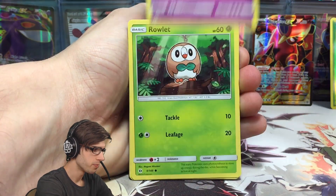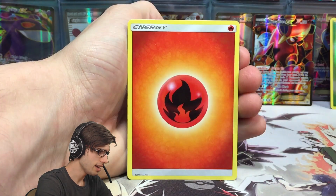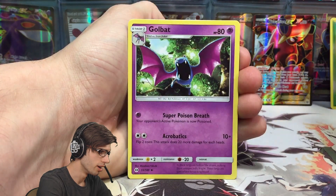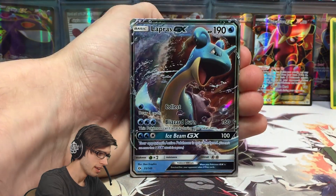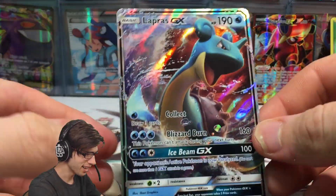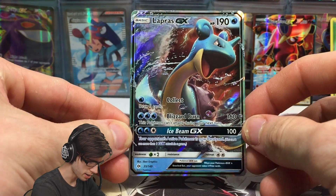We've got a Grimer, a Rowlet, Drowzee, Cutiefly, Fire Energy, Professor Kukui, a Golbat, Bounce Sweet, Reverse Holo Common, and — ooh, nice — a Lapras GX! I didn't expect that one. Lapras GX, 190 HP with Collect, Blizzard Burn, and Ice Beam GX.